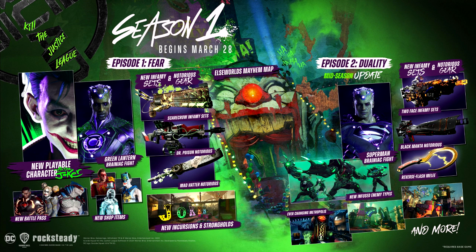Episode 1, Fear, will begin right away on March 28, adding new gear inspired by the terror-inducing toxins and poisons of Scarecrow, and notorious items featuring Mad Hatter, Merlin, and Dr. Psycho. Players will also find new mayhem and assault missions as well as a new type of incursion mission called Combat Incursions. Brainiac will unleash a host of new mutators, ramping up the challenge and forcing the squad to adapt to a new battlefield.